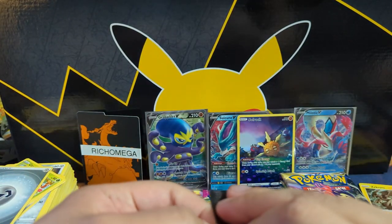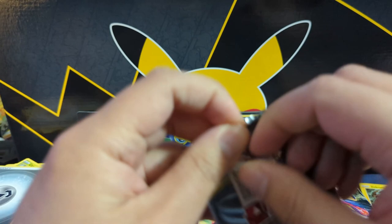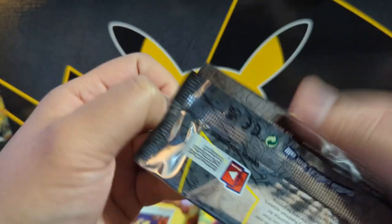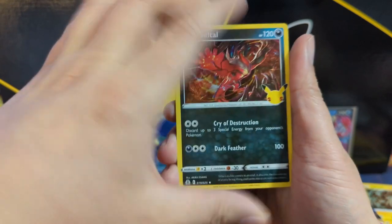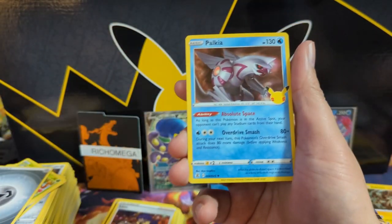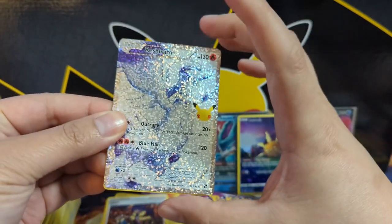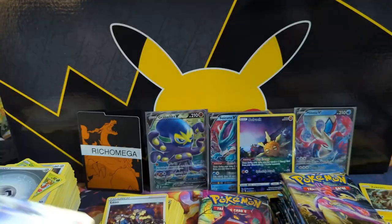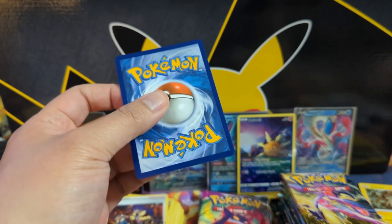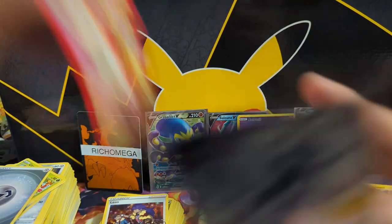Alright, very slow start — over halfway through the opening, only four hits, and no secret rare yet. I did say we'll open additional stuff if we don't get a secret rare. Any of the classic collection cards in Celebrations count. Oh okay, a Reshiram — I like that one. A Solgaleo too, so not a bad hit. Centering might bring it down to a nine, so we'll put it in an ETB sleeve.